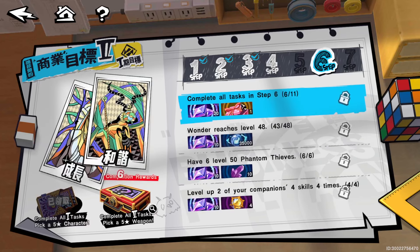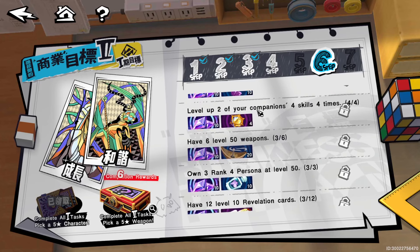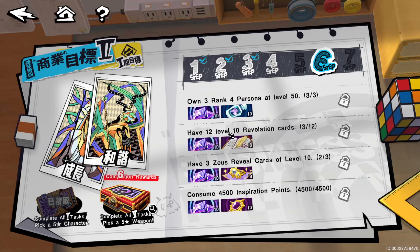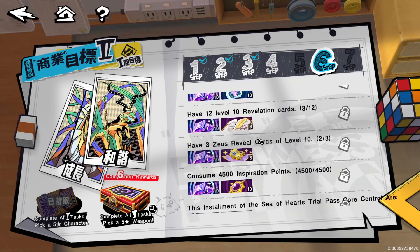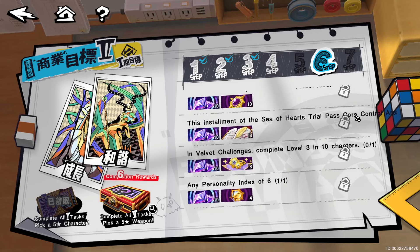Step Six: get to level 48, have six of your Phantom Thieves at level 50. Level two of your companions' fourth skills four times — the fourth skill leveled up four times. Have six level 50 weapons, own three rank four personas at level 50. Have 12 level 10 revelation cards — we only have three currently. Have three Zeus reveal cards or arcana reveal cards to level 10. Consume 4,500 inspiration points.